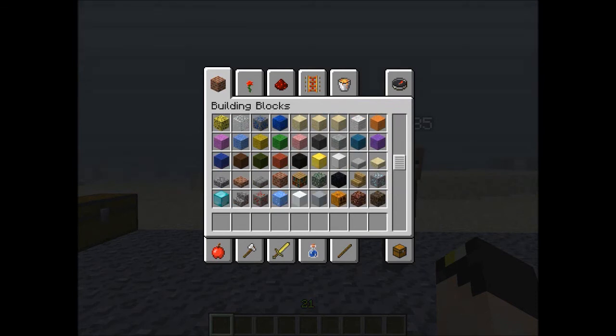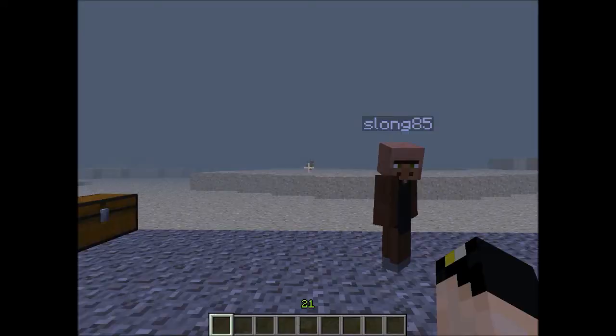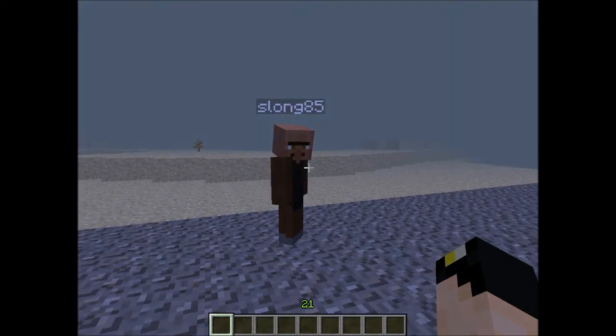You also have your survival inventory in there with a destroy item option, which is very nice. They added shift-clicking for your armor, and the tab in the upper right lets you search for any item in creative.